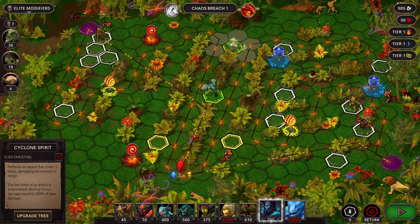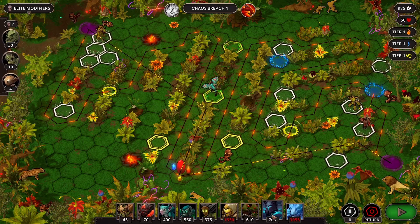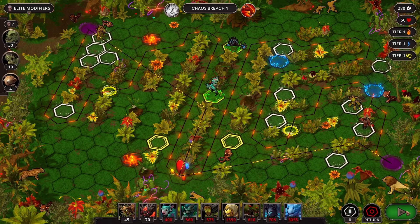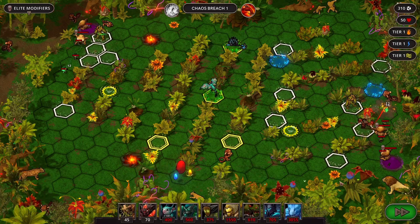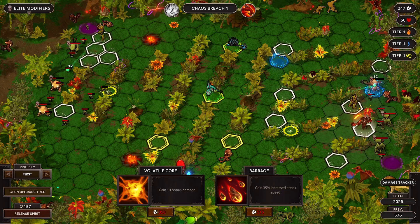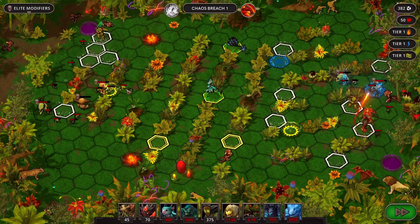Do I get a cyclone spirit? Do we have any flyers? No, we do not. Time to dance like the wind. So yes, we can do this and then other random things, which should be fine. Explosion radius, sure. I could have given it more range, but nah.